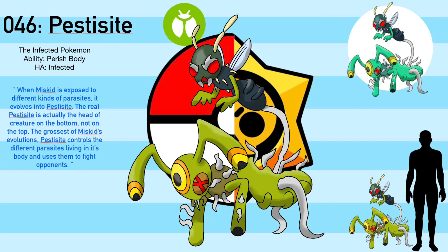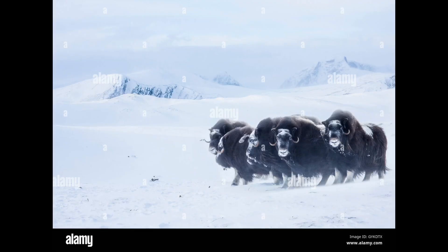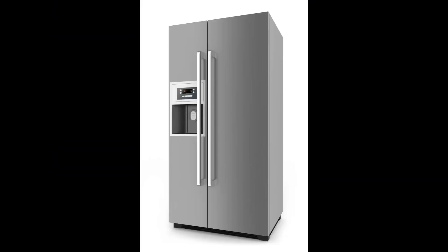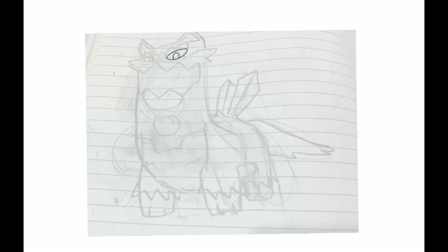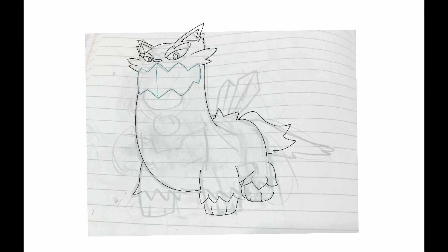Let's move on to the last one for this video: Miskid's Ice Evolution. Miskid's Ice Evolution, Glaciander, is based on llamas, wandering groups of animals traveling across the snow, ice, and bridges. One of the largest among Miskid evolutions, Glacianders wander among Arctic lands in packs. They keep their young and valuables in holes on their bodies that function as small cabinets. They're mostly peaceful and don't like to fight except when threatened. Glaciander have the ability to shoot out the items in their body.